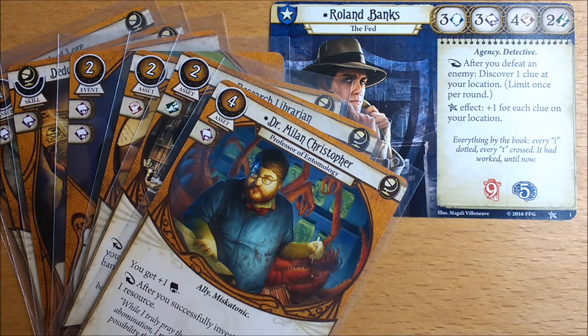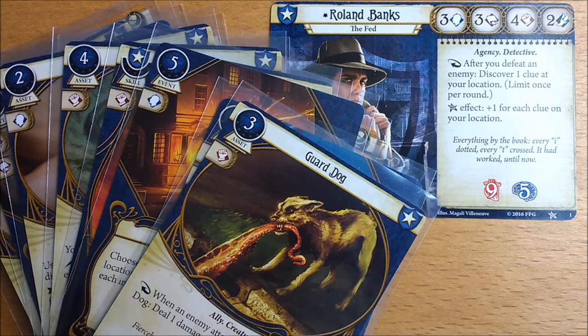Roland plays well solo because he has 10 seeker cards which help him to investigate, in addition to his clue discovering ability. He has the highest combat score and plenty of combat-orientated cards to help deal with enemies that have victory points or objectives. He also has strong allies which help take care of damage for him. His weakness is definitely his low sanity score.